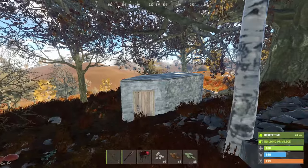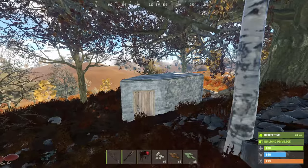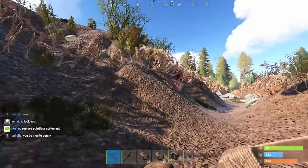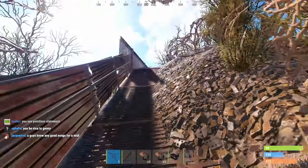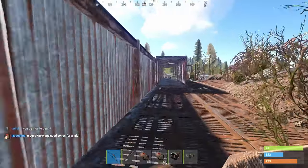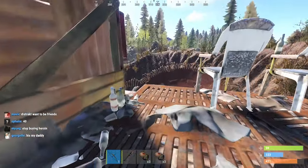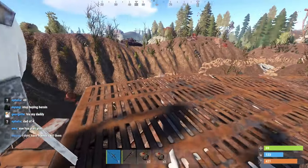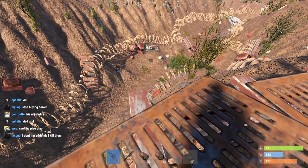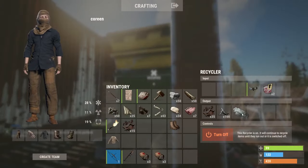Now next up, this is going to seem fairly obvious, but with monuments and PvP in Rust, one of the key things to do is know your locations. For instance, in Junkyard, you can go up to this location and get a beautiful overview of a huge part of this monument. That's going to allow you to shoot players from up top and keep yourself decently protected. Just watch your behind, but if you've got two players you can have one watching your back and one taking shots. It's also got a recycler, so that's a good thing to do too.